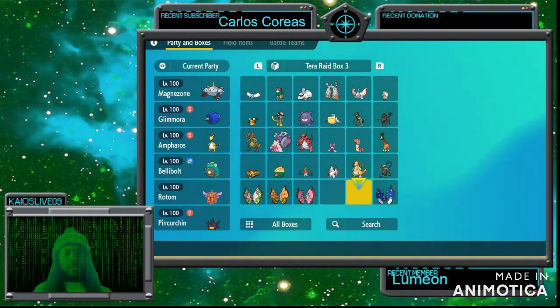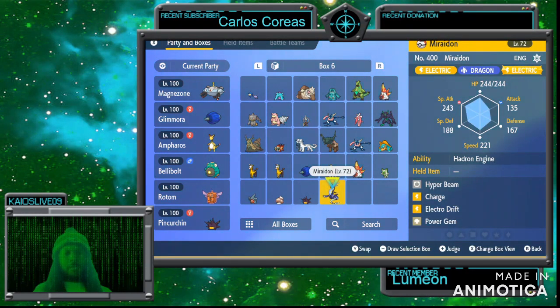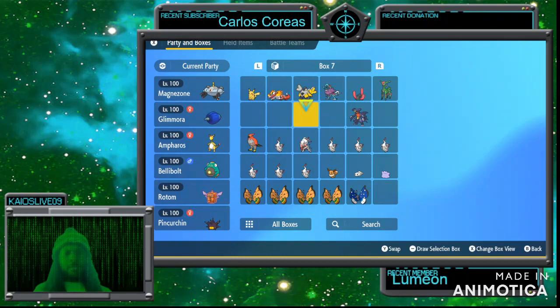Miraidon — I don't have Miraidon maxed out yet. I got Scarlet and received Miraidon in a trade, so that's why I haven't maxed it out yet. Miraidon would be really decent though — Dragon cancels out Dragon, its Electric typing cancels out Flying type moves, and it can set up Electric Terrain itself with Hadron Engine. That said, Pincurchin probably would be a better go since it has a lot more defense than Miraidon, but I'm pretty sure a lot of people will still go with Miraidon.